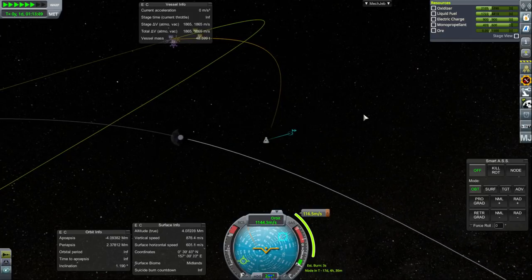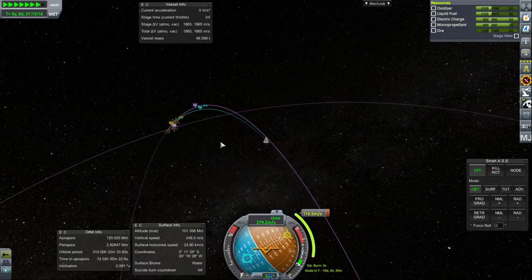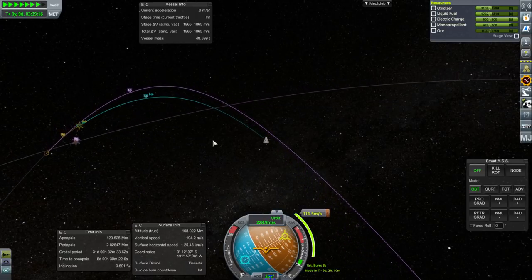I wouldn't say we were getting an assist — it might have helped a bit. Maybe the transfer out to Minmus would have cost more than it did, but I doubt it was that much of an influence. As far as supplying Minmus, we're going to have to plan ahead pretty well.